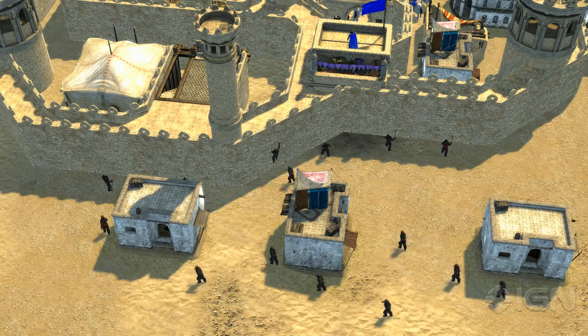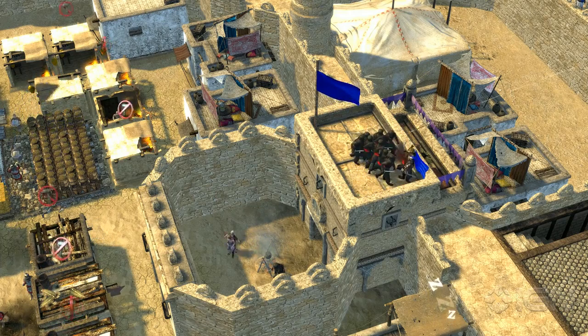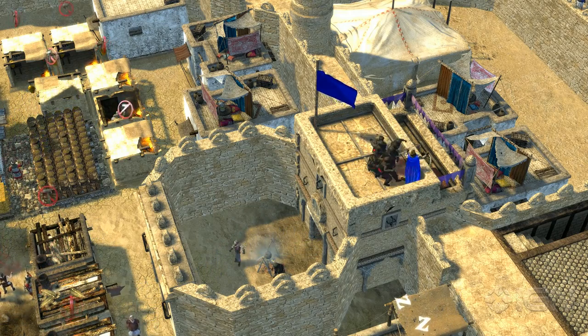To defend against the Sultana, you'll need lots of archers, as her preferred method of attack is through assassins. She may send assassins in on their own, hoping to scale your walls and slip by your defenses undetected using their camouflage ability, and kill your lord before you even know what's happening. To counter this, you'll need archers placed evenly on your walls and up in towers to give them the best sight and range advantage possible.